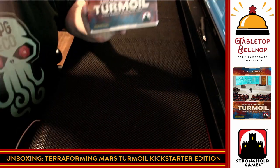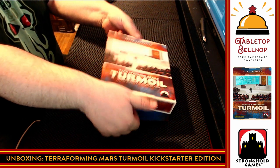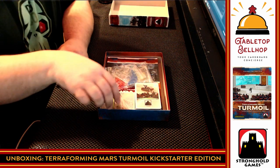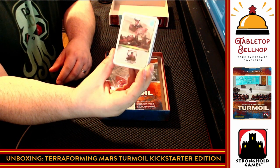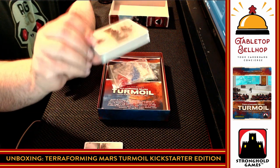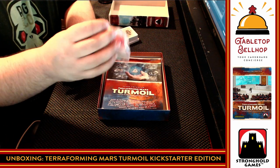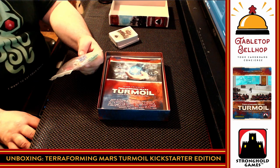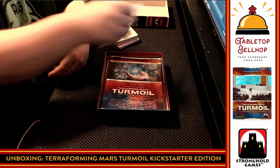So again, this is my first time opening this — I don't even know what we're going to see. We've got some nice baggies of components right off the top and some cards. Some Stronghold Games cards — I'm assuming those are like an advertisement or placement card. Looks like the same style art as the base game. We got a little tiny pack and a thicker pack. We'll get to what's in those in a minute. There's a baggie with some components. I'm getting a lot of glare off something. Let's go through.